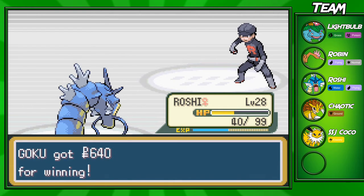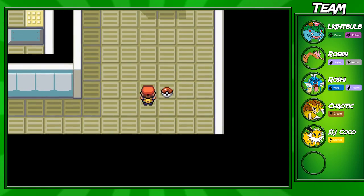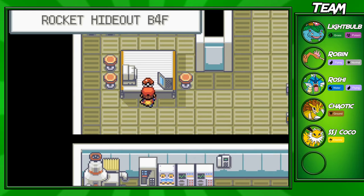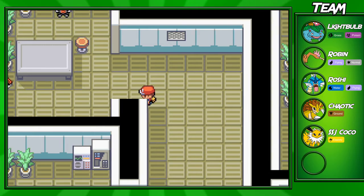Easy EXP! Actually, Roshi's about to die — I didn't even notice that. We were talking about banned Pokemon episodes and that happened. If you come over here you can pick up Black Glasses, which boosts Dark-type moves and is actually pretty useful if you have a Dark-type move on your Pokemon. If you come over here, you can also pick up a Max Ether, which comes in handy later on in the game.